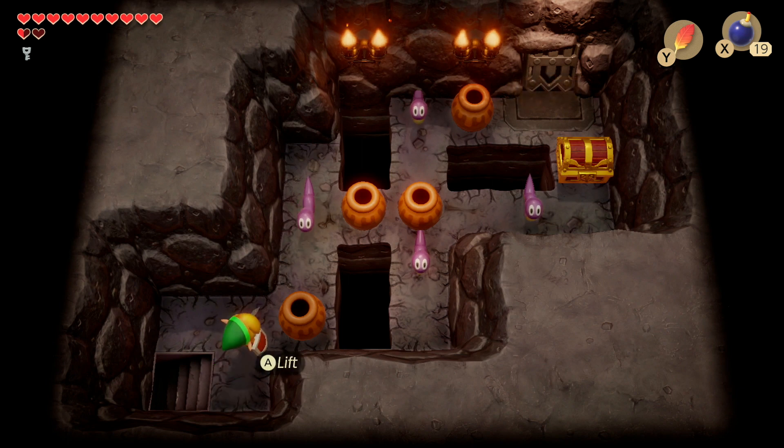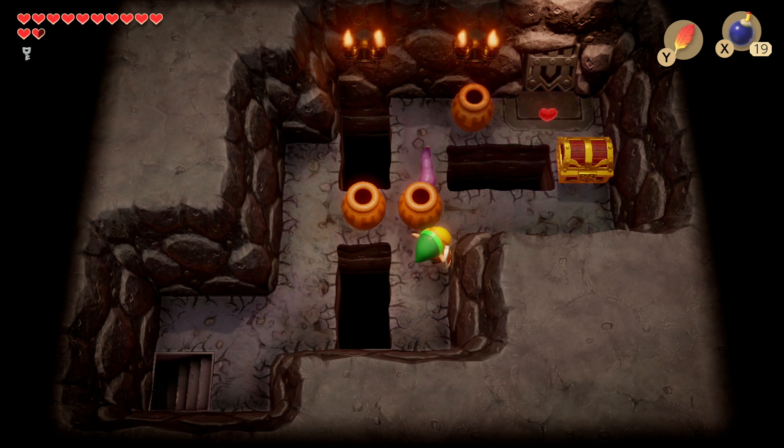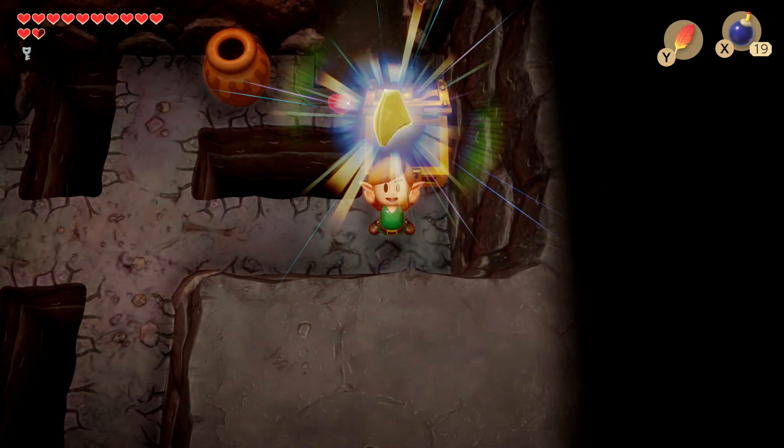In this next room, use the pots to smash all these worms and take them out. We're going to head to that treasure chest where we can get the owl's beak. And now let's head through that next door.